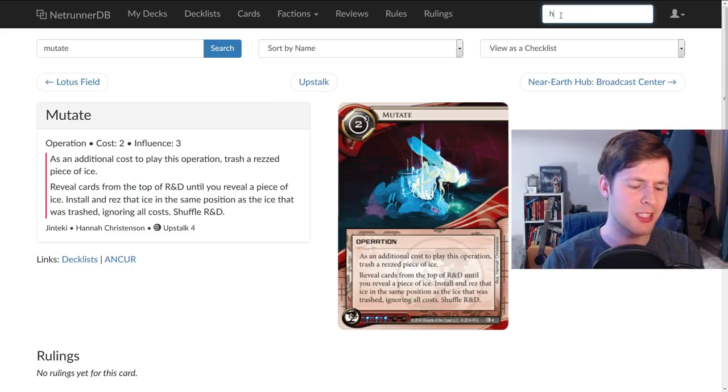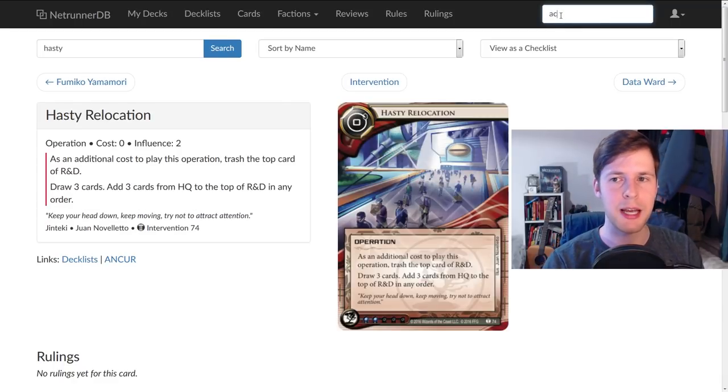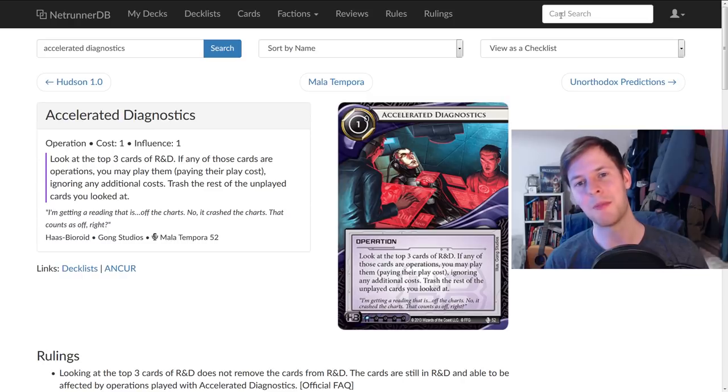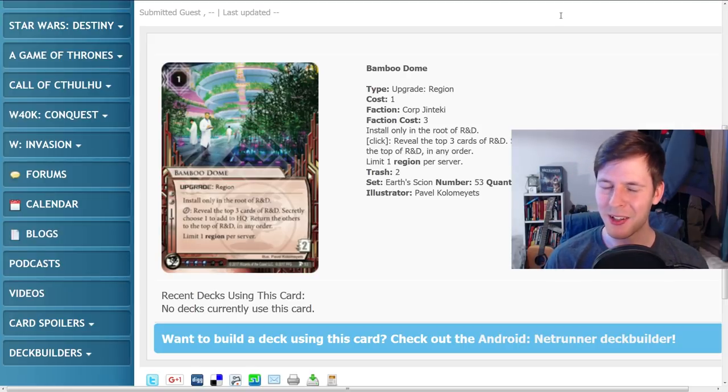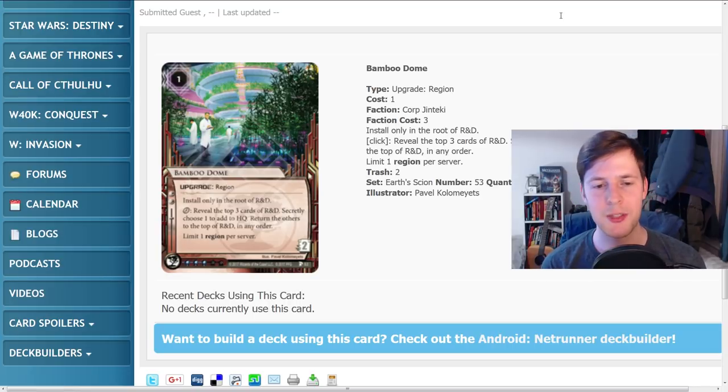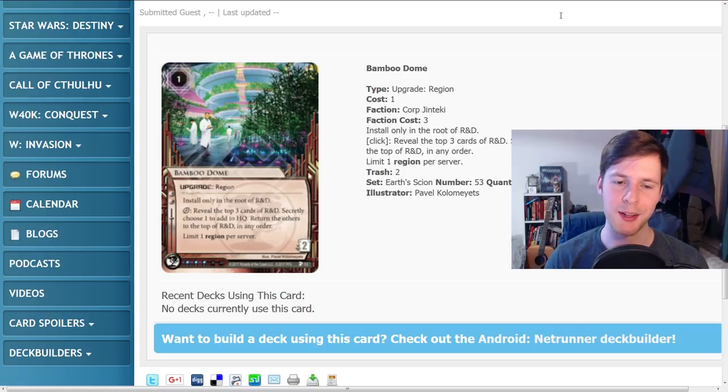You can also build decks that play Accelerated Diagnostics with this. If you play Bamboo Dome and see two operations on top, you might want Accelerated Diagnostics just for value. Maybe you can build some somewhat degenerate combo decks — this card is only one influence. Bamboo Dome is a weird card. A lot of parts of it don't strike me as that good, but being able to protect the top of R&D is kind of interesting. It's really easy to trash though — if the runner finds this when running R&D or HQ, they will trash it for two credits and see another card if they run again, and that's kind of an issue. All in all it's definitely an interesting card, and the more cards that go off the top of R&D the better — but be careful, revealing the top three cards of your deck is generally not a great thing.